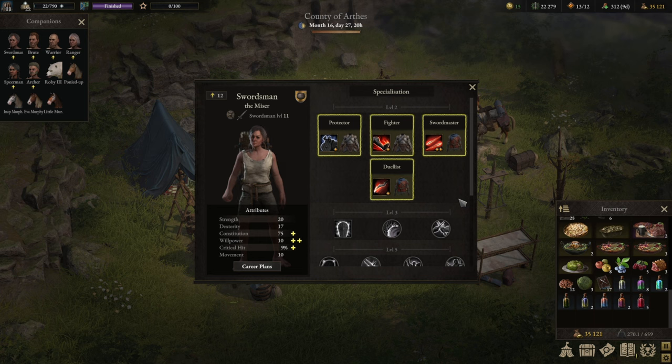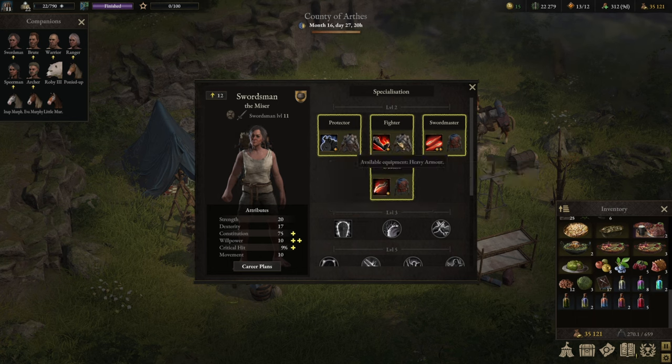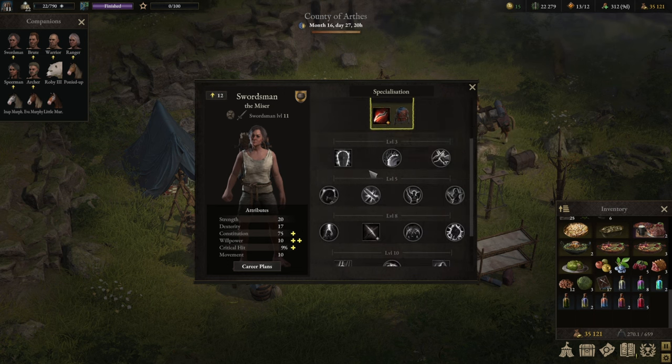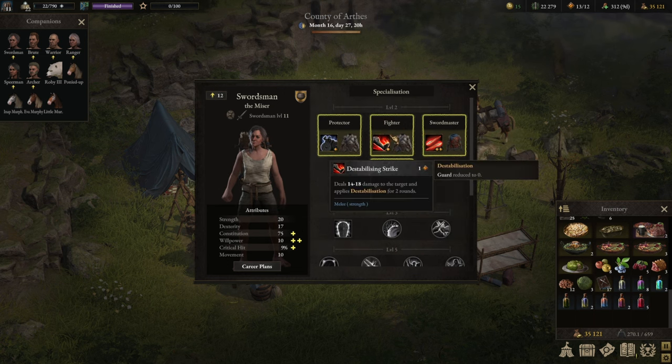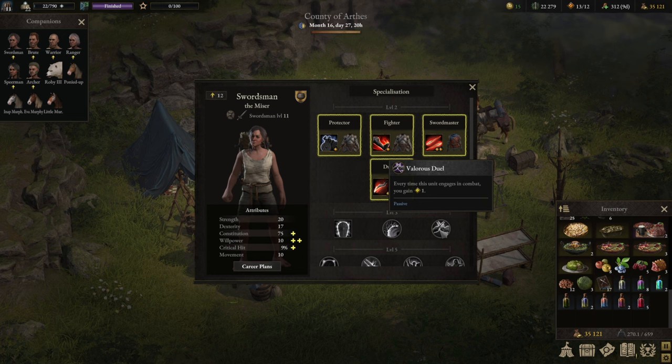It is possible to have an effective armor value of around three to four thousand in the end game with 200 hit points, so you can see that guard is very important. For specs that have heavy armor, I strongly suggest you go with the Fighter. Fighter has Destabilizing Strike which allows the target to lose guard, and on top of it, it can be upgraded to crit. I would highly recommend taking that.